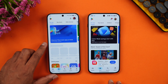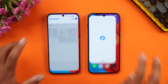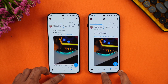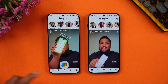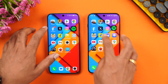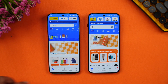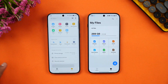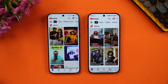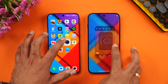Next is the Play Store — once again OnePlus is faster. Chrome browser: almost the same time. Facebook: OnePlus was faster. Twitter: almost the same time. Instagram was faster on the Vivo. Spotify was faster on OnePlus. Amazon: again faster on OnePlus. Flipkart: OnePlus slightly faster. File Manager: OnePlus faster. Settings: almost the same time. YouTube: OnePlus slightly faster. Gmail: Vivo is faster. Camera: almost the same time.